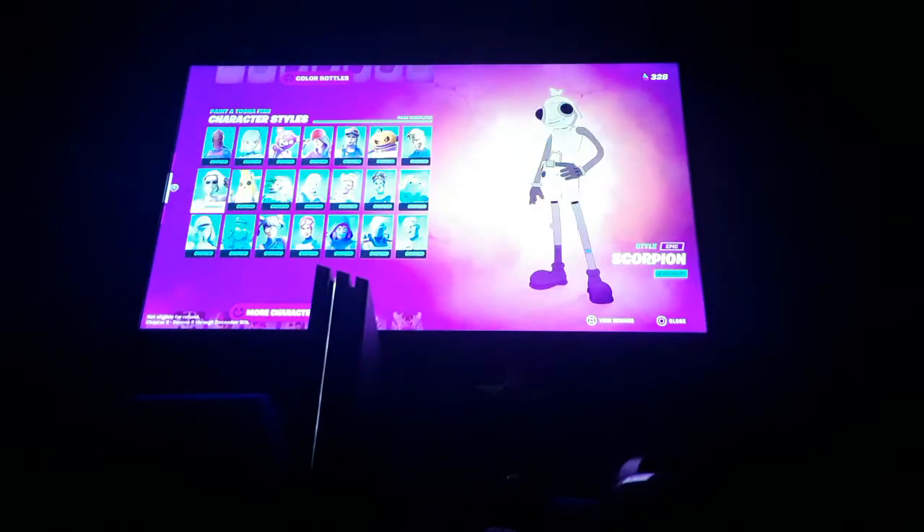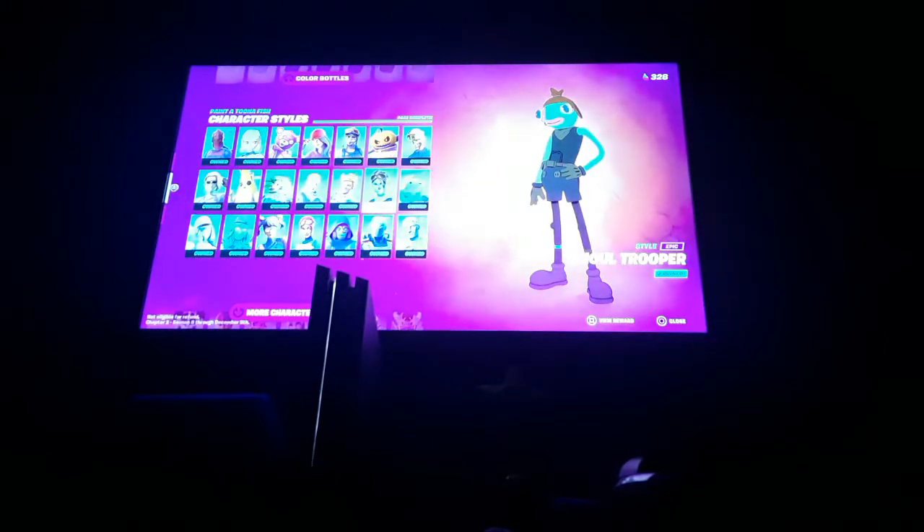Here's Red Knight, Alexa, Cuddle Team Leader, Ruby, Renegade Radar, Punk, Midas, Scorpion, Peely, Burst Ranger, Jonesy, Codename Elf, Ghoul Trooper, Ripley, Diamond Diva, Snowheart, Crystal, Bright Bomber, Mezmoor, Aim, and Love Ranger. So those are on the second page.